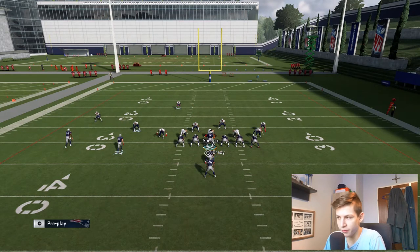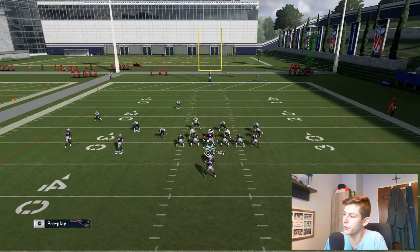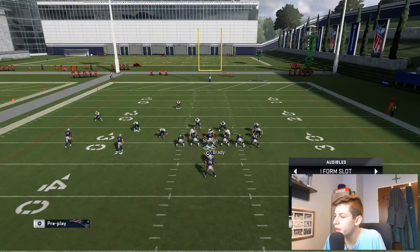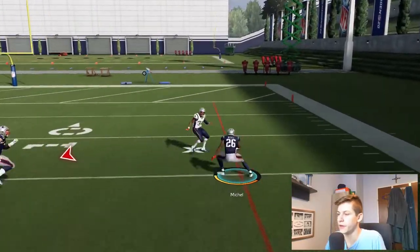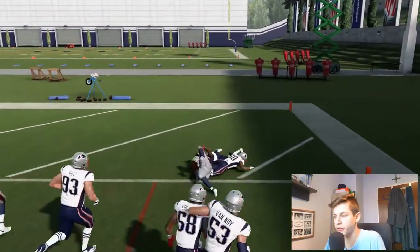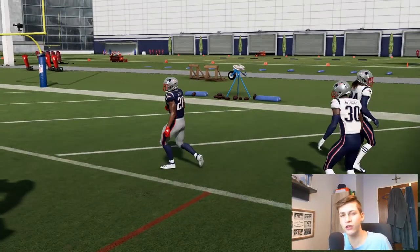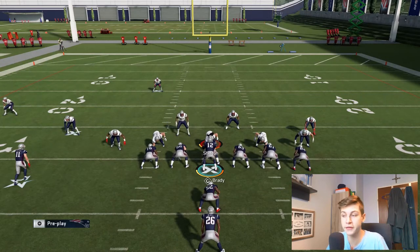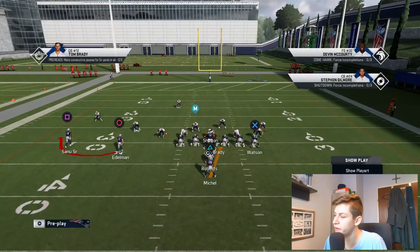If they are all compressed and come in to really stop your halfback dive, then the stretch is just going to get even more effective. Then I only have to make one man miss and I'm pretty much in the end zone. You see how this mind game works — you want to see what the defense is doing. If they're all compressed together, run the stretch; if they're prepared to defend the stretch, run the dive.